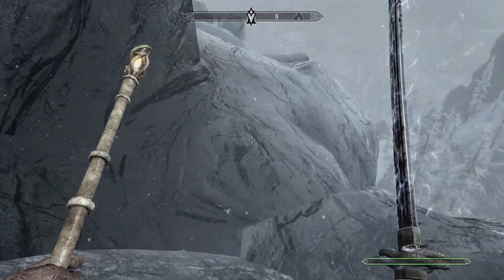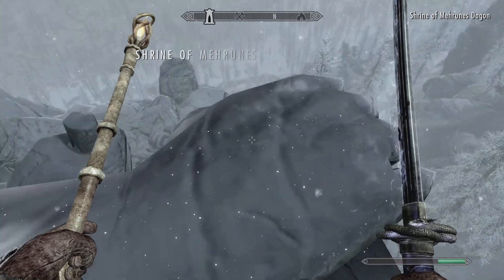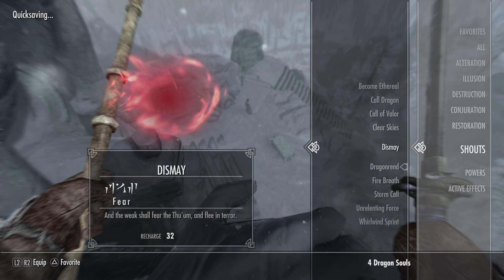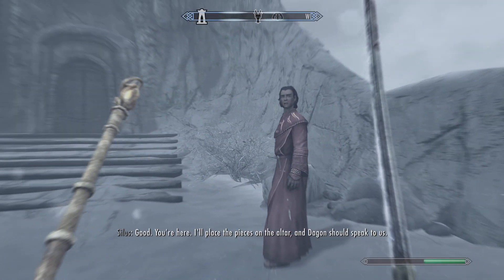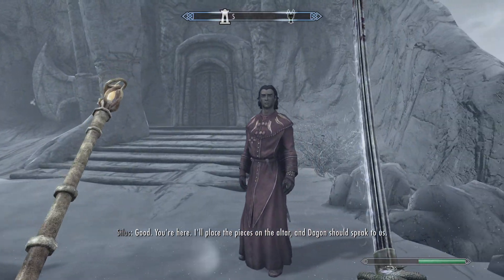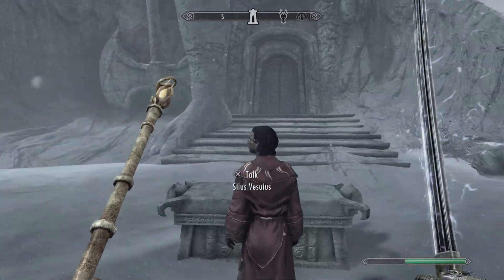I see a statue there - oh, there's a very big statue here. How am I gonna get down? I think I know how I'm gonna get down. I also got a new shout called Dismay - I've started using it so that's good. Oh yeah, this was the guy that told me to get everything. All right, let's do it.